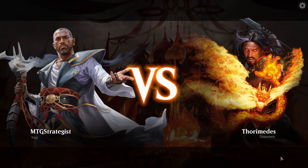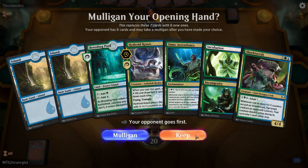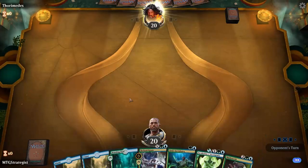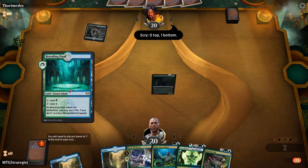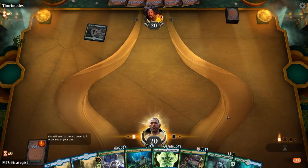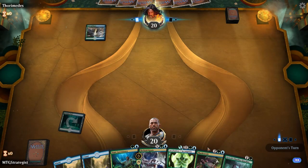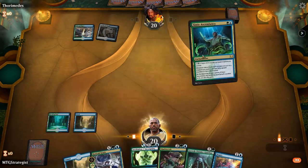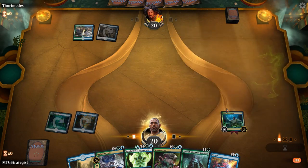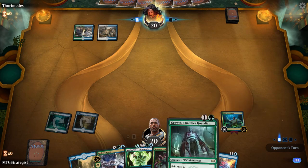Let's get this Sharktocrab Nado spinning. This hand is decent — at least we have a Sharktocrab. We'll get our Breeding Pool out there first, tapped of course. Then we'll play Simic Ascendancy. And next we'll get our Growth Chamber Guardian out.